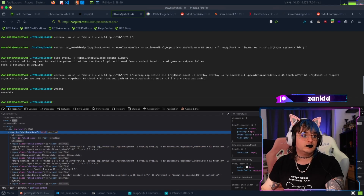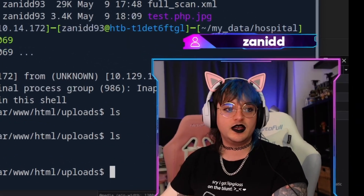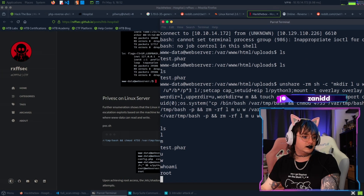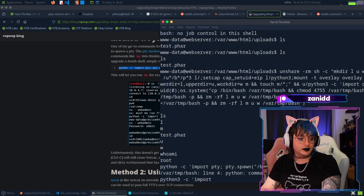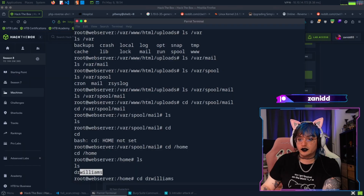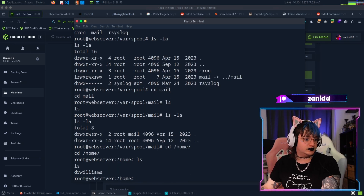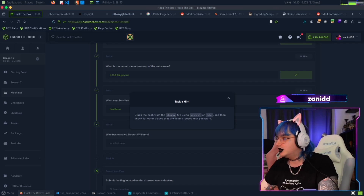Maybe I need to do a reverse shell after all - wait, my reverse shell worked! Okay, now I'm in. Let me get a stable shell by opening up a PTY with Python 3. Looks like we're running as dr. williams. Let's go into dr. williams' home directory - nothing useful there. No mail for dr. williams either.